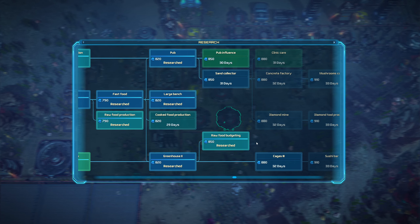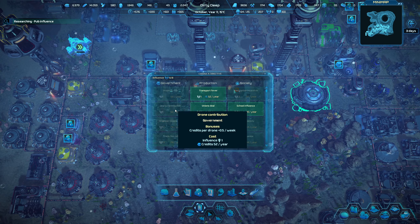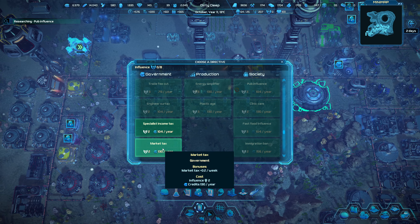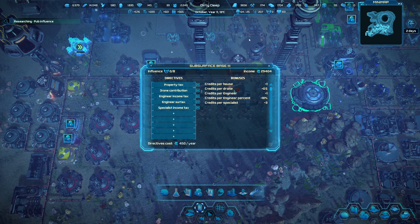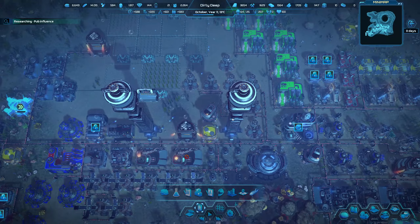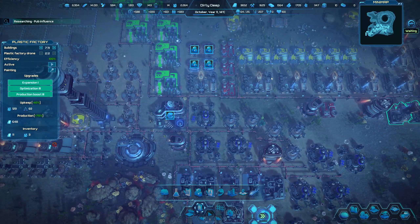Research completed. We got through raw food budgeting. We've got cages three — we're going to go pub influence. Let's check in on our base — we have no influence but we could move into that. We could probably get rid of the mariculture now. Worker credits upkeep, market tax, specialist income tax — how many have we got? We do have 11 now so it might be worth doing. We've colored in a few buildings — pure blue for oxygen, electronics has a little red tint, batteries are green, sponge is yellow, pirates have purple, and red on drones.